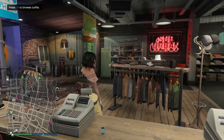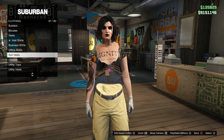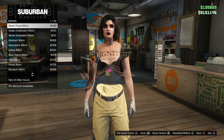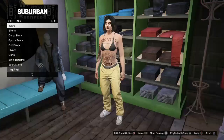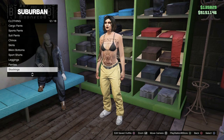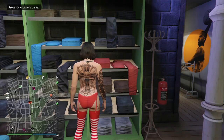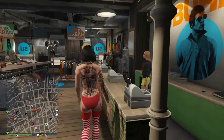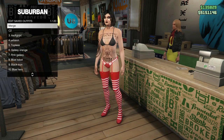In our merge spot it's really important that you put on the black bikini for your top. If you want gloves from the store you can merge those on at the same time, but I don't want gloves on this outfit. Make sure you apply the black bikini and then go into stockings - I'm using the wizard of oz ones, you can use whichever you want. This is our merge outfit: the black bikini and the pants you want. Save this in your merge spot.